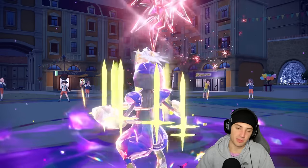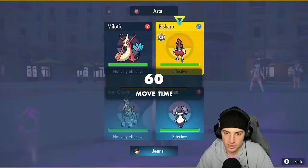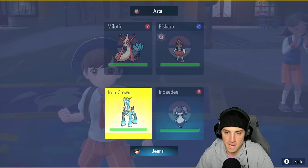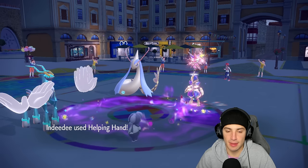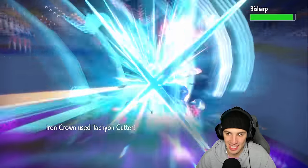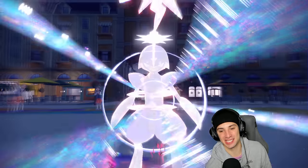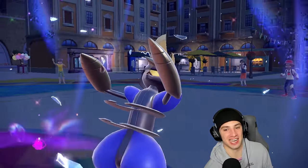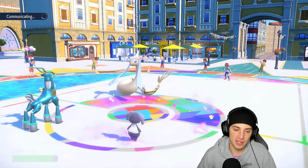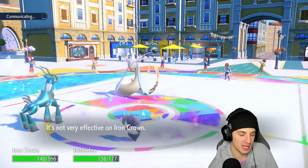Bisharp goes for another Swords Dance but now that it's pure dark type I can just hit it hard with Steel moves. I switch to Helping Hand instead of Follow Me and use Tachyon Cutter. Helping Hand comes out, Bisharp is plus two on attack, but Tachyon Cutter flies and we say goodbye to Bisharp. Swords Dancing just to immediately die — that Tera dark typing was terrible for it against me. They drop an Icy Wind.